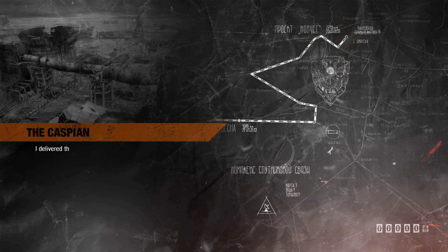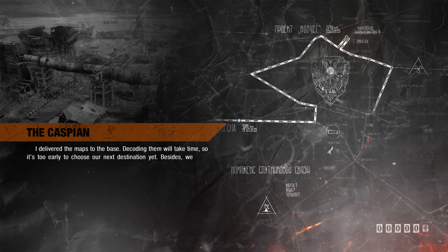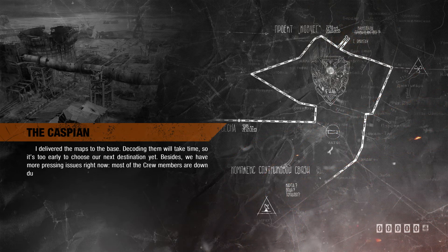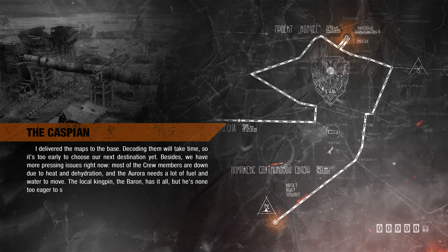I delivered the maps to the base. Decoding them will take time, so it's too early to choose our next destination yet. Besides, we have more pressing issues right now. Most of the crew members are down due to heat and dehydration, and the Aurora needs a lot of fuel and water to move.